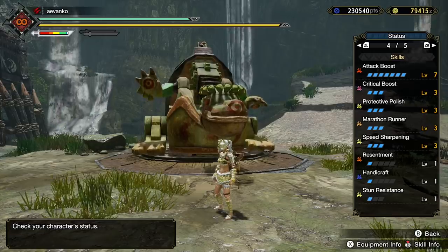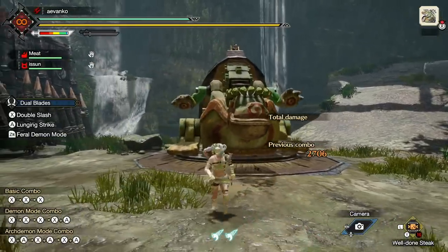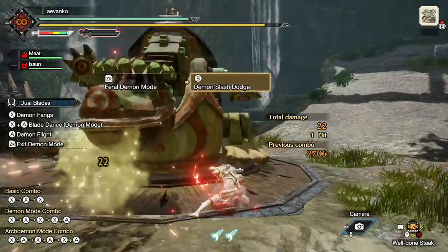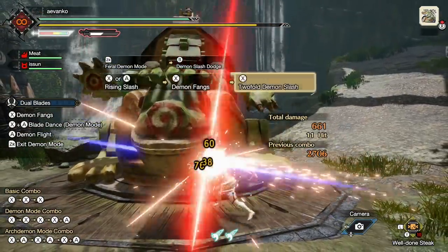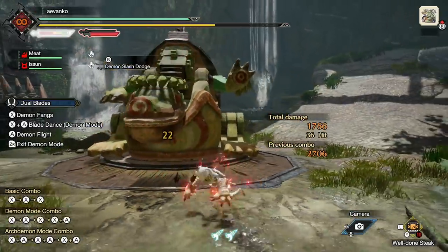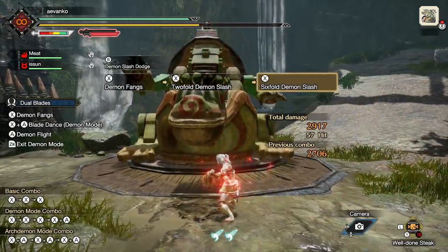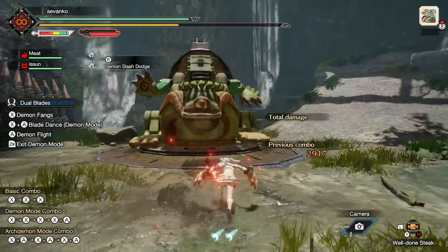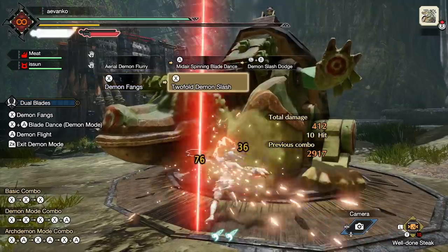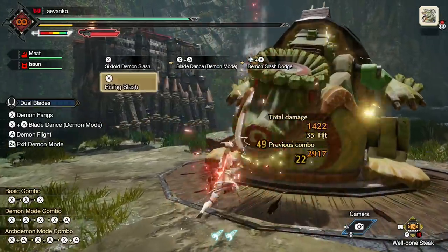The big difference is that Yuna really opened my eyes to Marathon Runner. This skill is really important for this set, because the whole idea is you want to go ham on the monster. All you have to do is sharpen up really fast, and you want to stay in demon mode and do lots of damage. Marathon Runner 3 allows you to stay in demon mode for a very, very long time - the drain on stamina is almost nothing. Even with dashes it's not that bad. The only thing that really eats through stamina is dashes and the aerial A attack, which takes a good chunk.